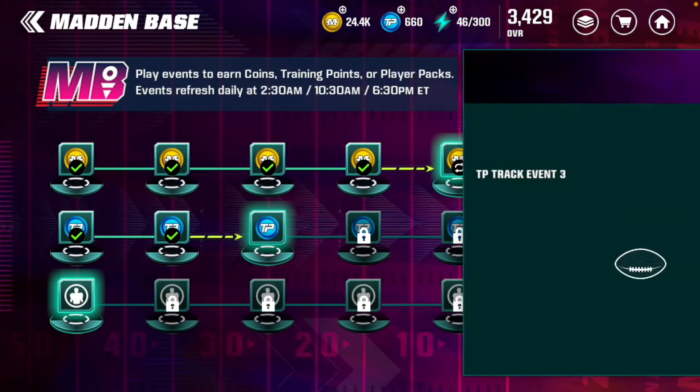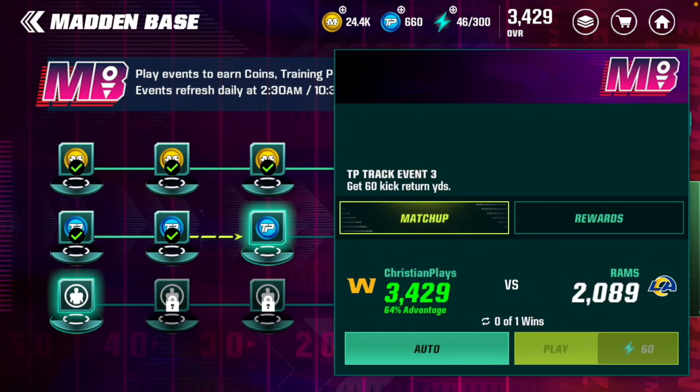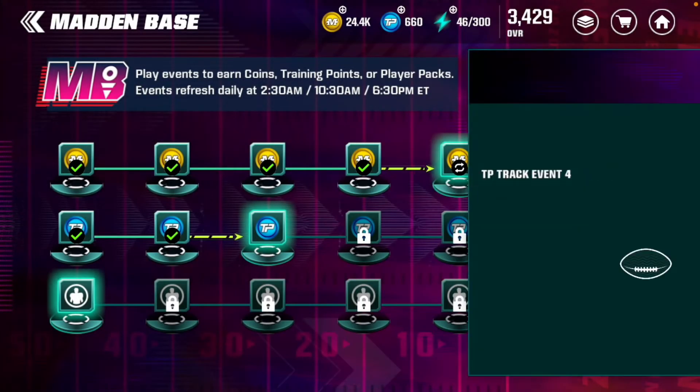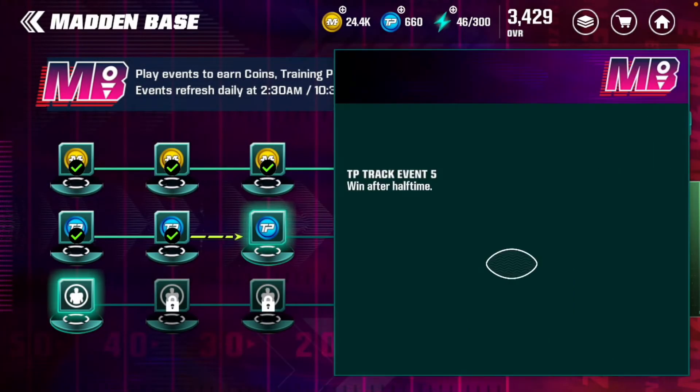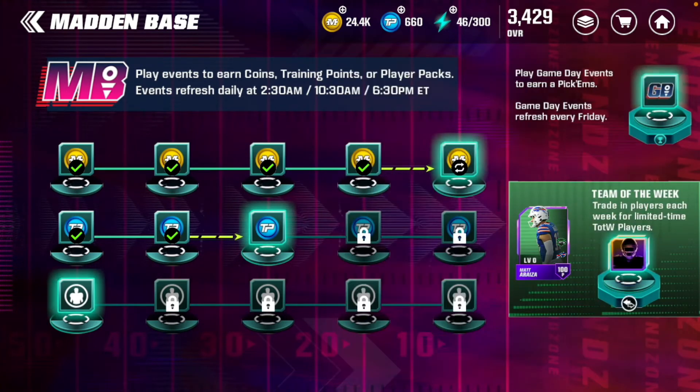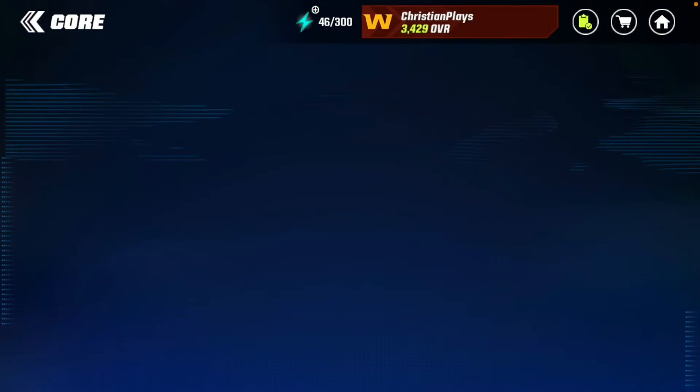If you go to your Madden base, there are training points here if you play through each one. If you auto it, you get 600 on the first, then 840 on the next one, and the last one is 1100 training points. Make sure you play through your Madden base every single day to get training points.